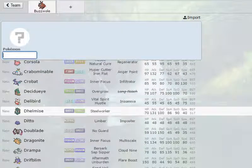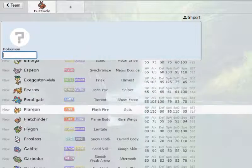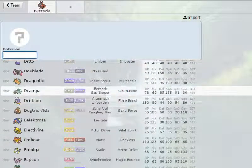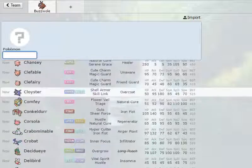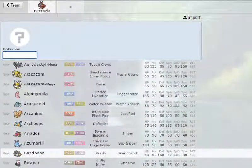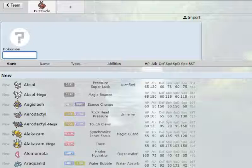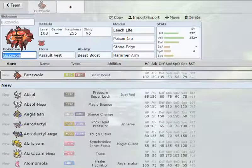Leech Life is neutral on a lot of Pokemon. Fighting type coverage hurts a lot of things — fighting also hurts Cloyster, fighting also hurts Crabominable, Bastiodon. Rock hurts Araquanid. There are a lot of common threats this generation that Buzzwole can easily run over.